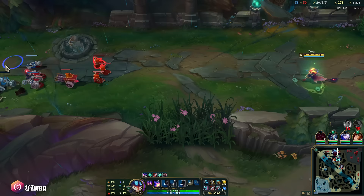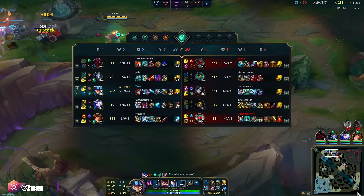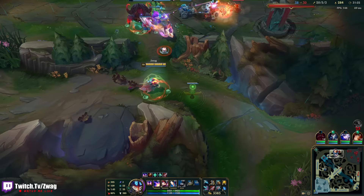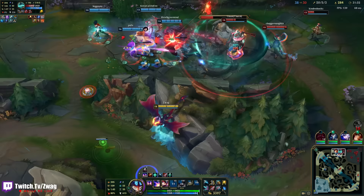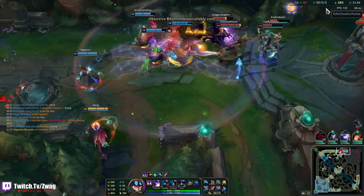His E sucks for damage. I was hoping I would do like half of her health — she's a squishy Caitlyn, five levels behind me, and that tickled. I'm excited to play him AP, though.